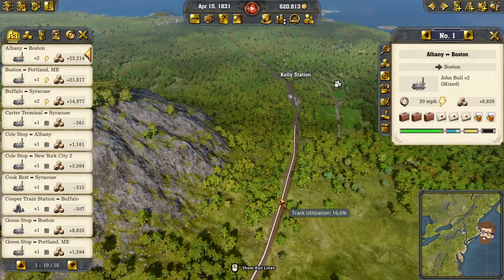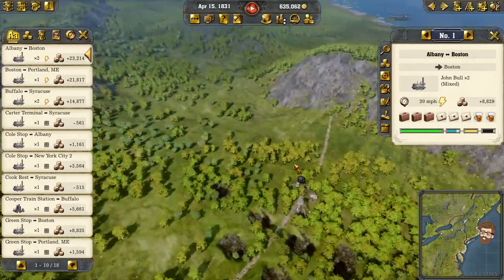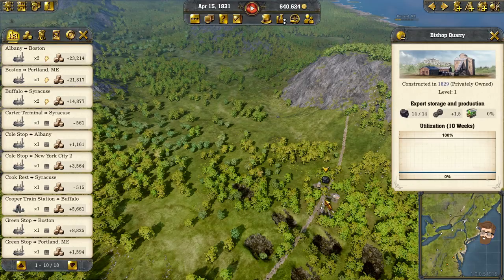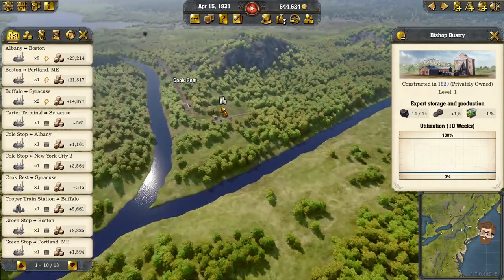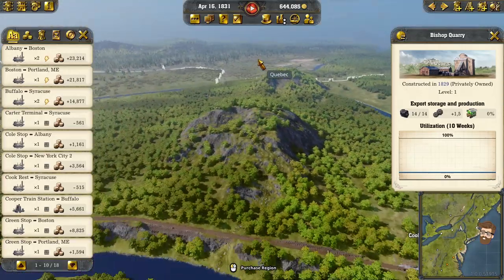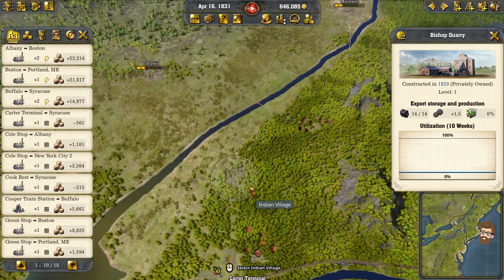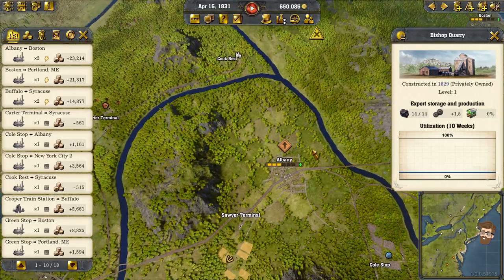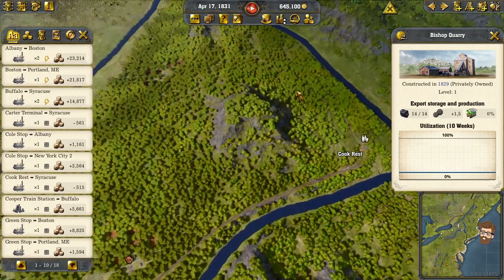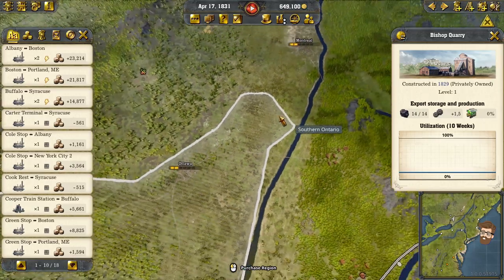I'm thinking about maybe trying to bypass Kelly Station — I'm not going to get through these mountains. Looking at the terrain, the only other way is to go up and around, which I don't think I need to do just yet. There's Cook Rest and there's Canada. I'm trying to see if I want to hook up Albany — maybe come this way, hooking a T intersection with Cook Rest. Hey, that's not a bad idea! Come up this way, along this private property, and then up towards Montreal and/or Ottawa.